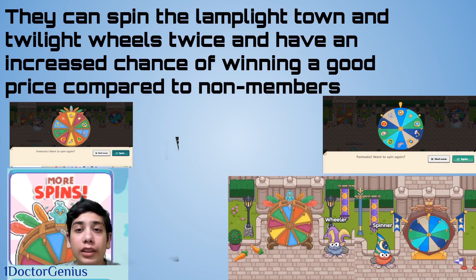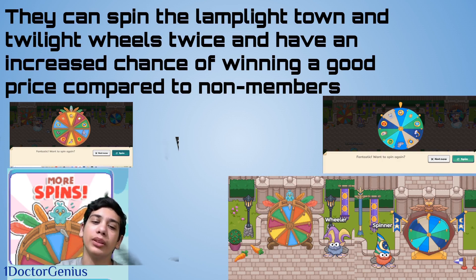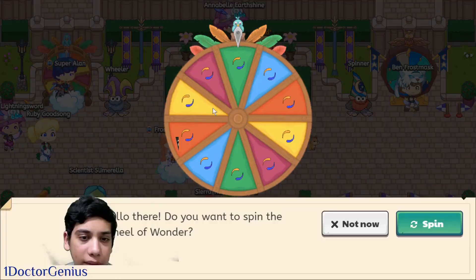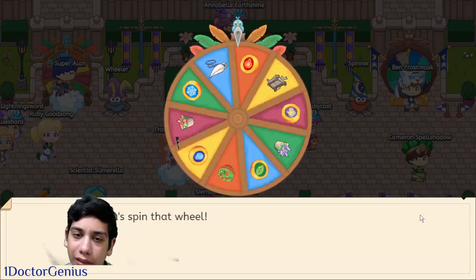Members can spin the Twilight Wheel and Lamplight Town Wheel twice, giving an increased chance of winning something compared to non-members who only spin once.